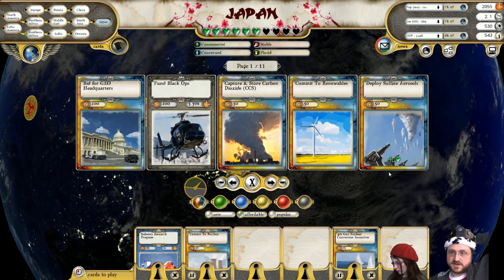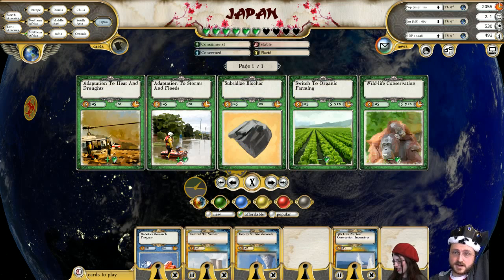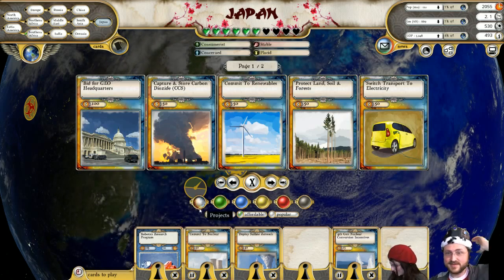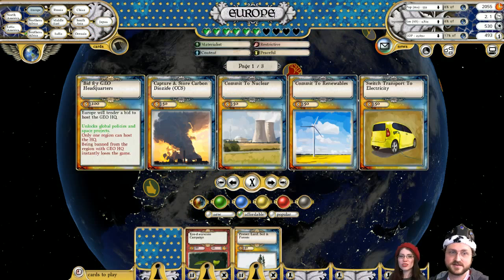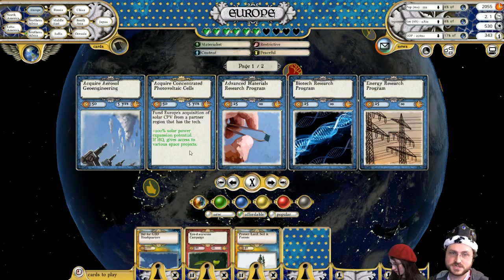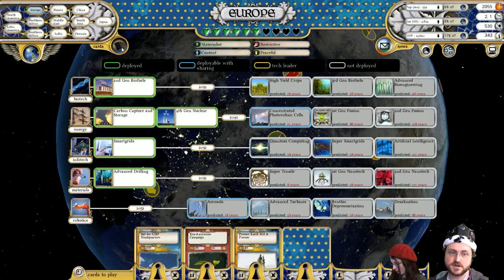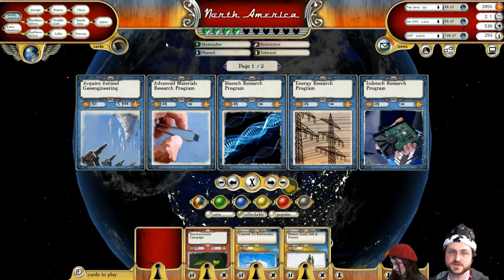It might be time to start deploying sulfate aerosols — in fact I think it is, I'm going to get that kicking in. How quickly can we get the photovoltaic cells in Europe? Not quickly enough, so we're going to go ahead and pick that up ASAP so we can commit to renewables there. Same thing in North America — that would take too long otherwise, so we're grabbing that right away.